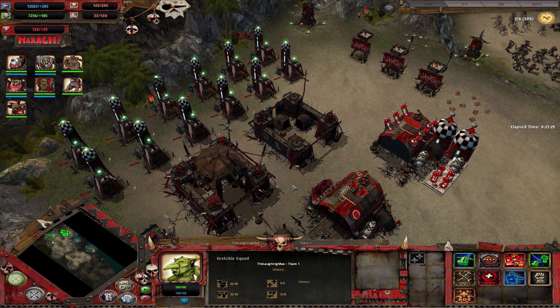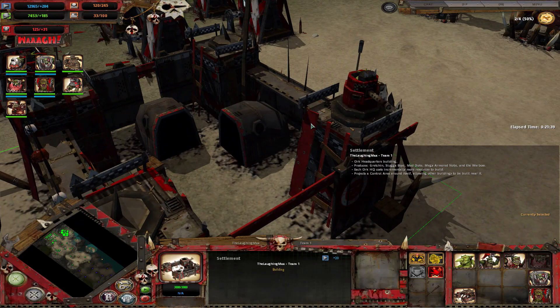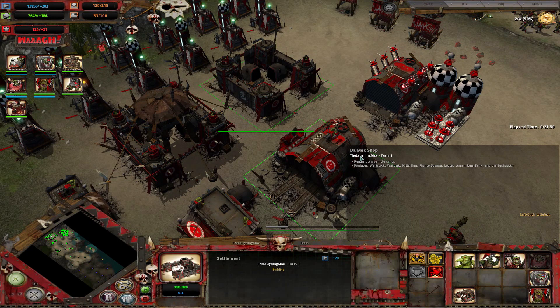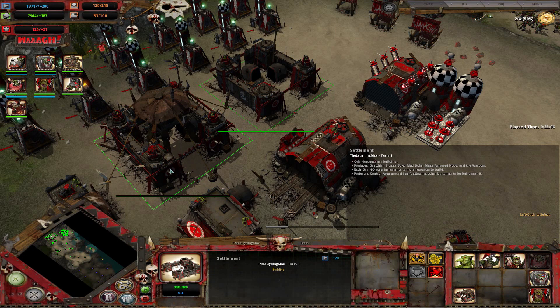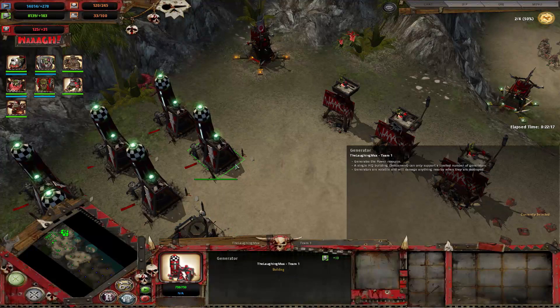Now let's jump to the buildings first. The buildings are interesting — they're all made of wood and scrap, so they don't have very high HP, but they all have little gun turrets with Gretchins inside of varying effectiveness. In general they are really good though, so you don't want to fight within their firing range, at least in the first one to two tiers. You have your HQ, which starts with two turrets and gets more turrets when upgraded at tier three.